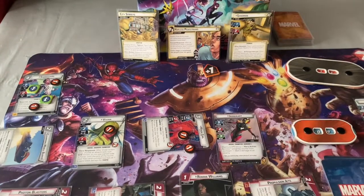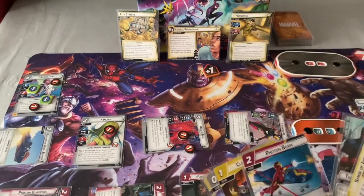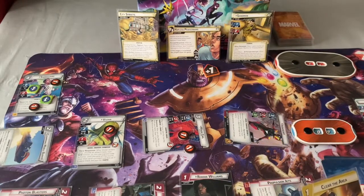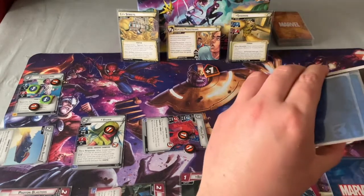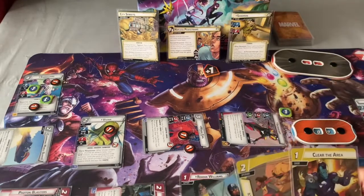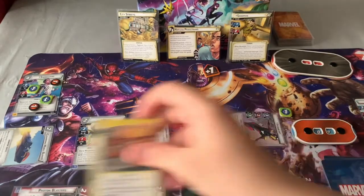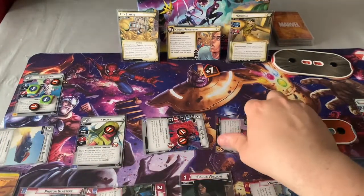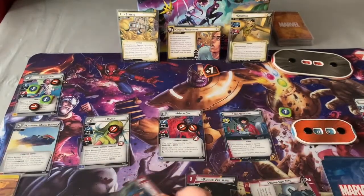This deck is so versatile. I love Moon Girl, I love Photon Blasters and Propulsion Jets, Tony Stark AI and her support Ronnie Williams. You can basically just sit back, go to alter ego, get your counters up, and just fire off. Keep the threat nice and low, go to alter ego as fast and as often as you can, get your counters, and once you're at stage three you become a machine — a beast. You can basically take away anything: any side scheme, any minion, any threat.